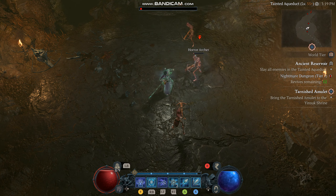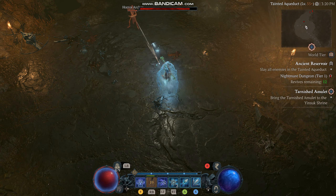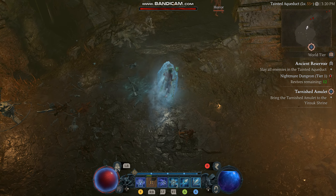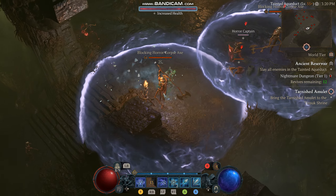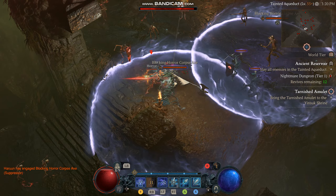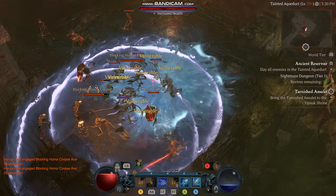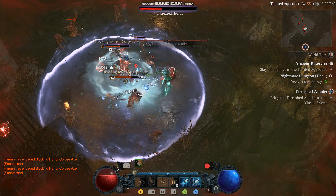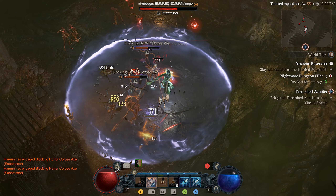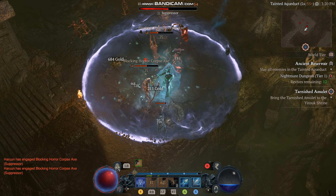For the paragon board, we don't really have enough points at this stage to reach the glyph socket. But if I could get the glyph socket, I would probably use the winter rare glyph - it says whenever you chill an enemy, you deal 3% increased cold damage up to 15% total bonus damage, which is pretty good. But I need to level up a few more times to get enough paragon points to reach the first glyph socket.